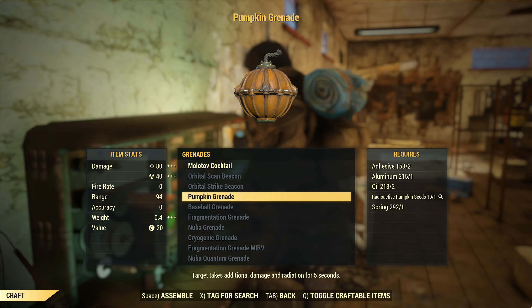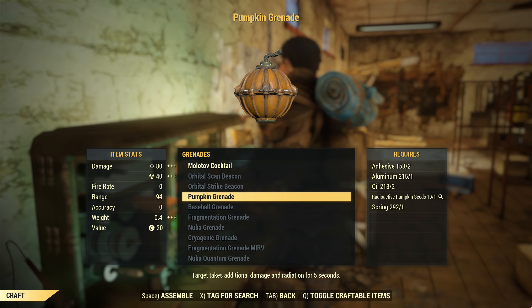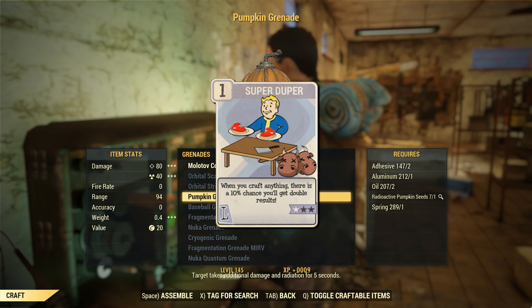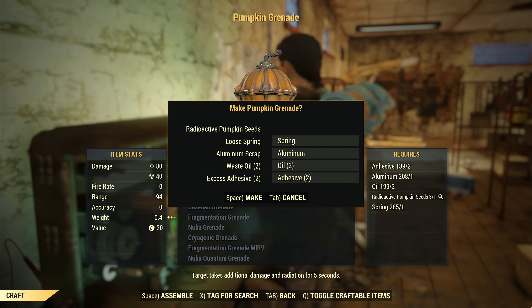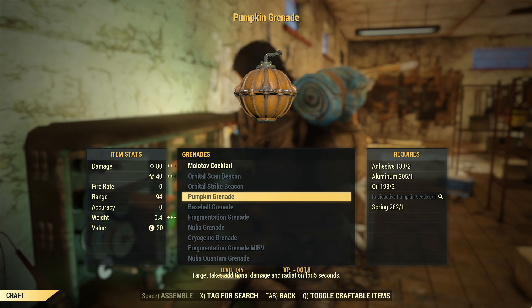Jack will give you enough radioactive pumpkin seeds to make 10 pumpkin grenades yourself, unless you've unlocked the Super Duper perk in Luck, which has a chance of creating a duplicate of whatever you're crafting. Since the radioactive pumpkin seeds are finite per day, and if you choose to invest further in explosives like the pumpkin grenades, I strongly recommend the Super Duper perk.